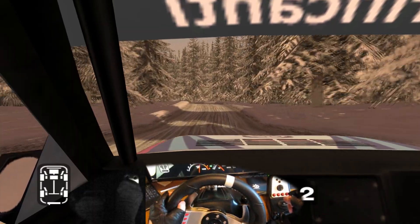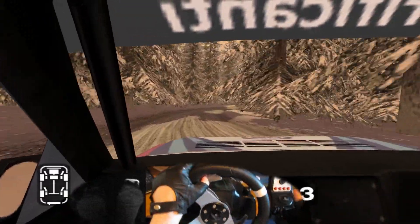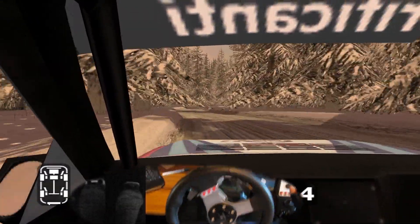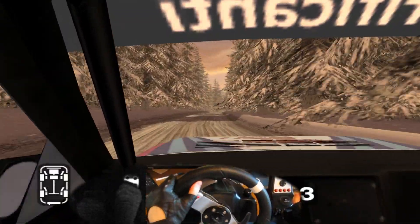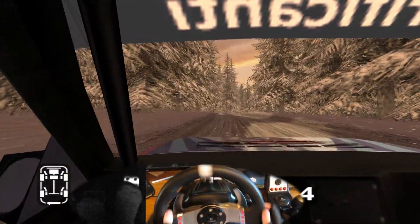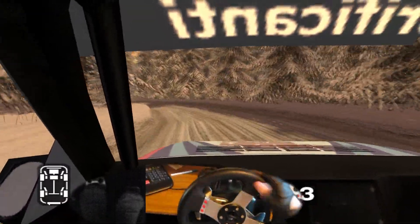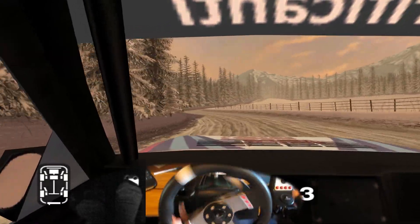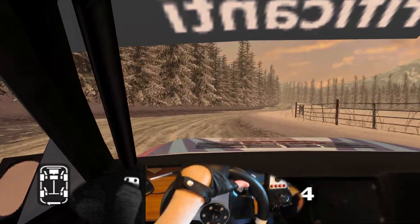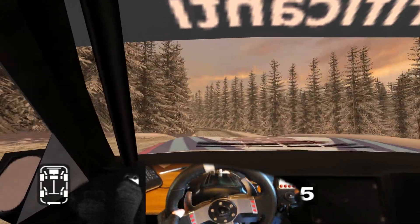70, long 5 left, 50, long 6 right, and left, into 5 right over finish, 70. Long 6 right tightens over crest. Into care long 5 left tightens to turn 4. 30, 5 right, 70. 30, crest, keep right, and long 6 left, 50.